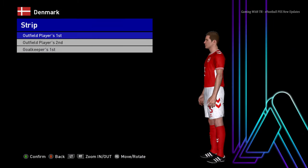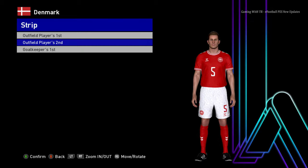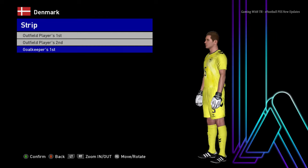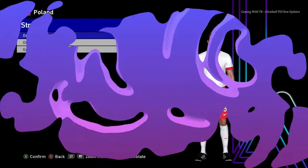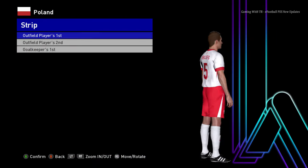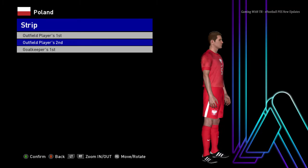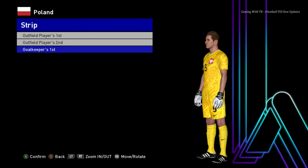Here is Denmark — this is the home jersey of Denmark, here is the away jersey, and here is the goalkeeper jersey. Next is Poland — this is the home jersey of Poland, here is the away jersey, it's a pretty unique design, and here is the goalkeeper jersey.